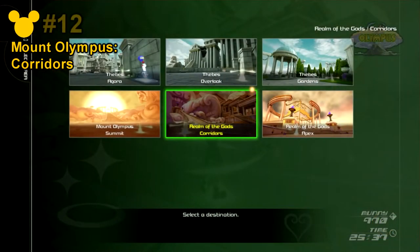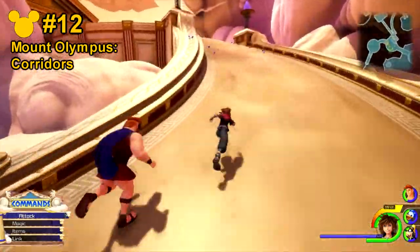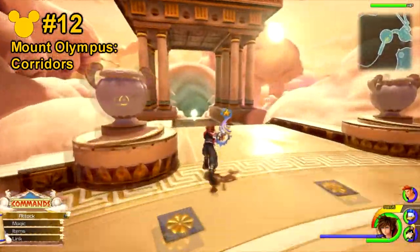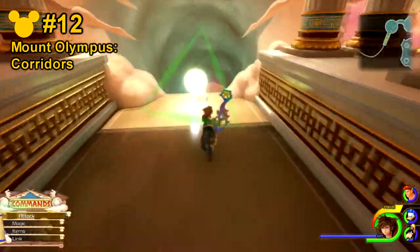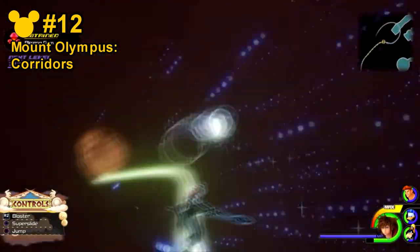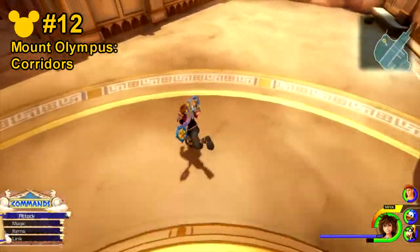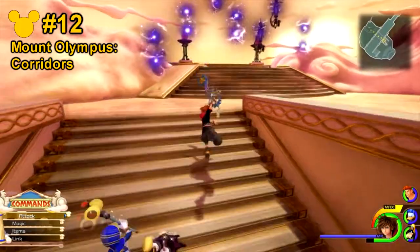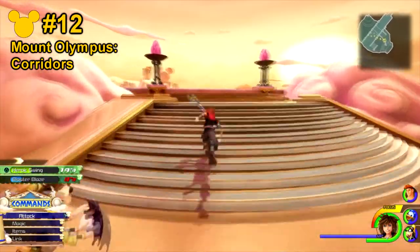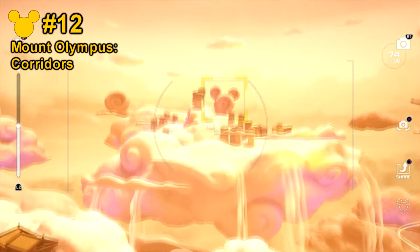Lucky Emblem number 12 will still be at the Mount Olympus Corridor save point. This time, directly from the save point, go all the way to the left hand side instead of the right. Go past the little sandworm thing that's there, and for this one you'll actually want to go down the light rail. Once you make it all the way to the top, go to the left hand side up the staircase. Take care of the enemies that are there, and then once you're done, go all the way to the very edge. In the distance, you'll notice that a cloud is actually in the shape of the Mickey Mouse symbol for the last Lucky Emblem.